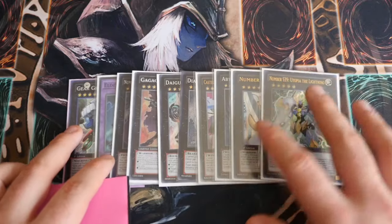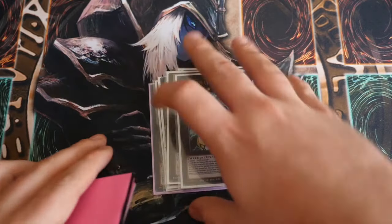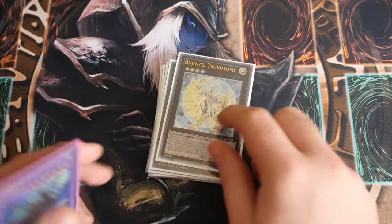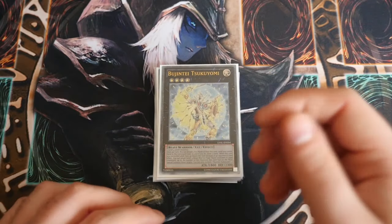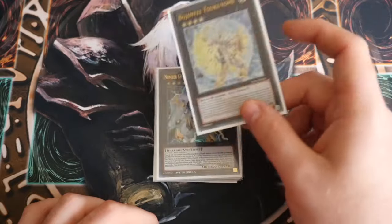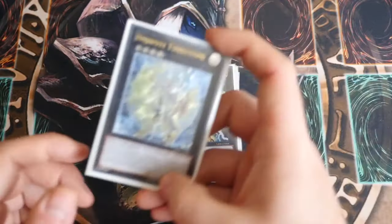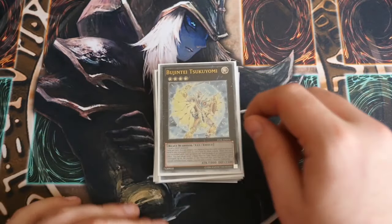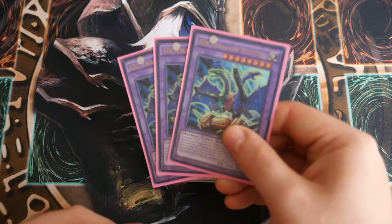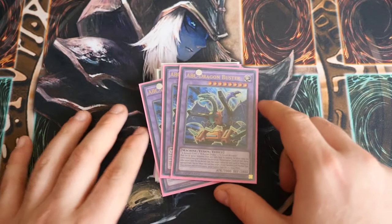Utopia and then Utopia the Lightning because obviously he's busted as heck when you get him out. Bujin Tsukiyomi — so you can, if you've got the gadgets in hand, activate the gadgets, straight away get a Bujin Tsukiyomi, discard your entire hand if you've got the ABCs in there, then you're drawing new cards and your ABCs are in your grave ready to bring out ABC Dragon Buster.